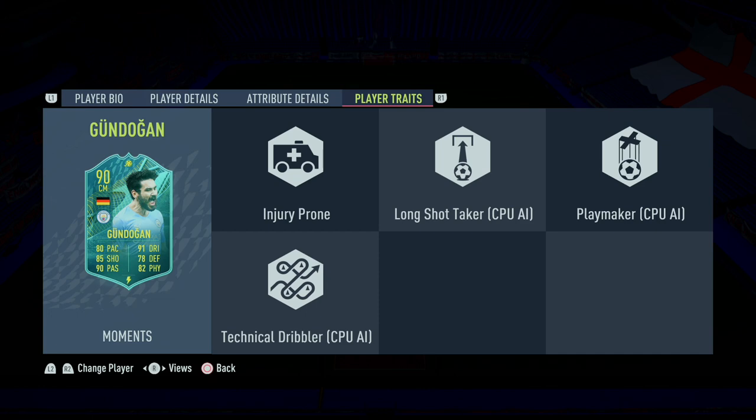Just in case you're wondering about player traits — he only has injury prone as an actual online trait; the rest are CPU traits against the AI.